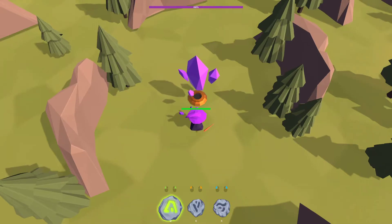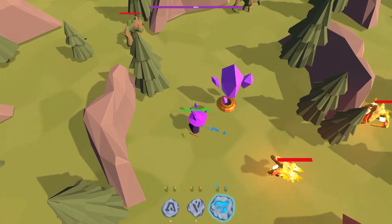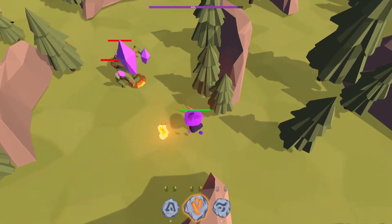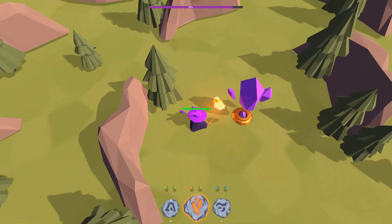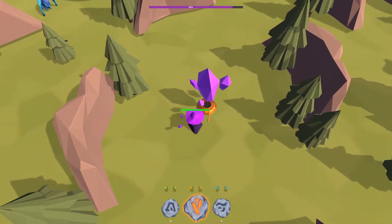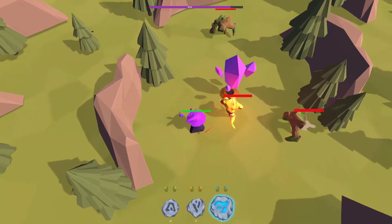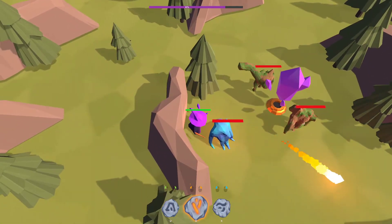So you play a mage, and you can select different runes with Q, E, and R. Each of these enemies is weak to a certain element, so the fire ones would be weak to something specific. You also have to protect this crystal. It's a pretty simple concept, but hopefully not too hard to execute. This is my first time playing it.